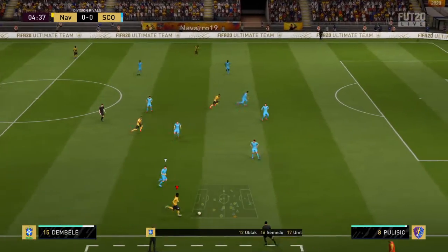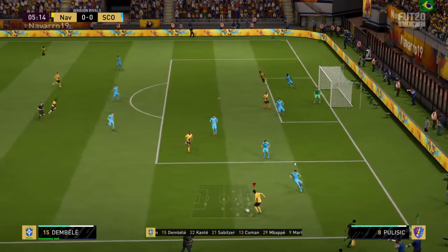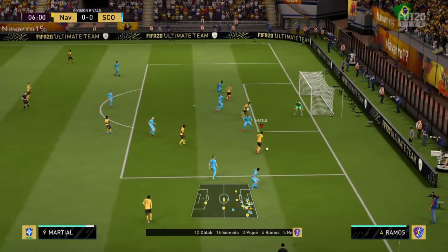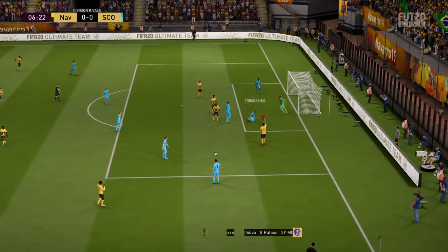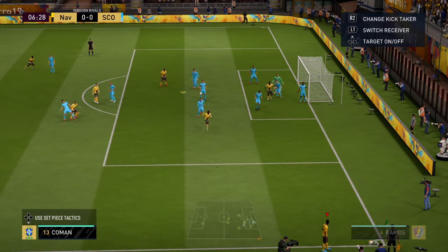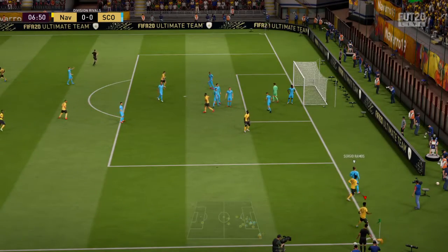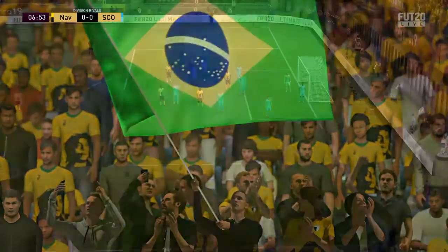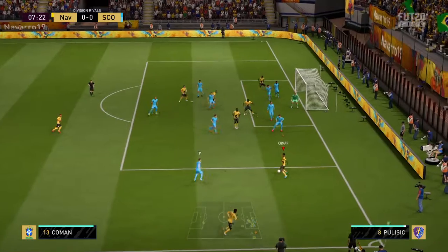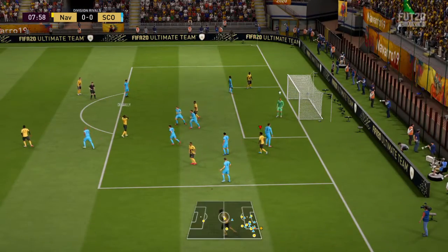Well, this is how the home team shape up. In goal, Jan Oblak. Kingsley Coman plays alongside Ousmane Dembele in midfield, and it's good to see they've got two strikers looking to provide the goal threat. Excellent reading of those danger signs by the defender at a crucial moment, and it's gone for a corner. The short route here — he's had to tackle to concede the corner. Ousmane cuts it back looking for a team-mate, but he's way off target.